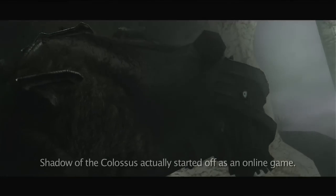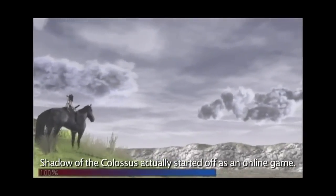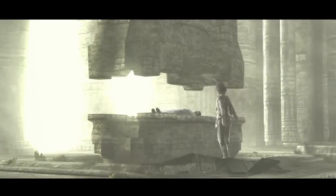Fast forward a few years later and Shadow of the Colossus releases after undergoing many changes since its first tech demo at the DICE summit in 2003. Shadow of the Colossus follows a protagonist named Wander, whose goal is to try to resurrect a girl named Mono.